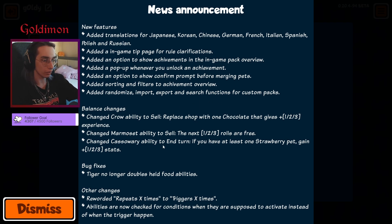Cast rate ability changed to: entering — if you have a strawberry pet, gain plus one, two, or three stats. It used to be that at level one you needed one strawberry unit and gained plus one-one. If you leveled it to level two, you needed two strawberry pets, and at level three you needed three strawberry pets to gain the three-three stats. Otherwise you would get the lower buff.